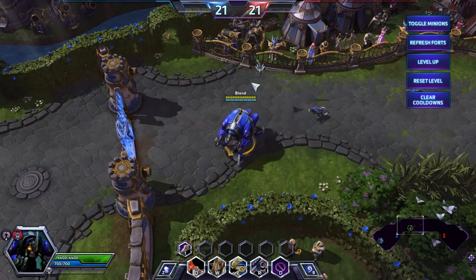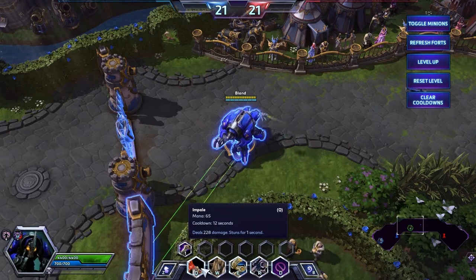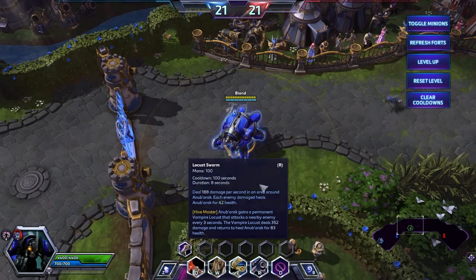This is the locust which will fly around your hero. The key abilities are Impale, Hardened Carapace, Burrow Charge, and Locust Swarm.